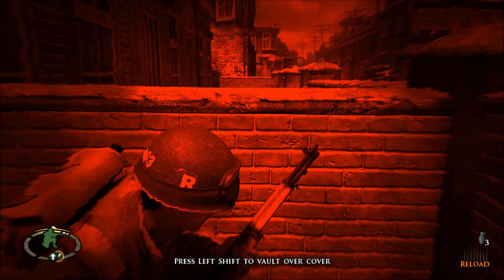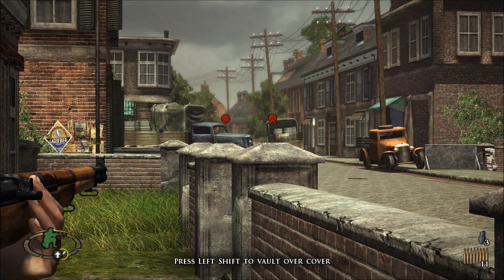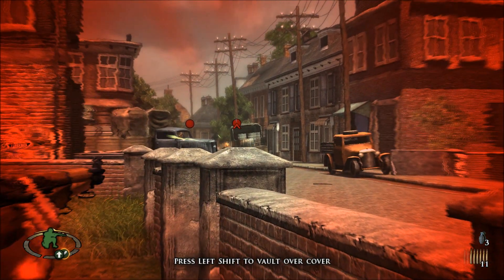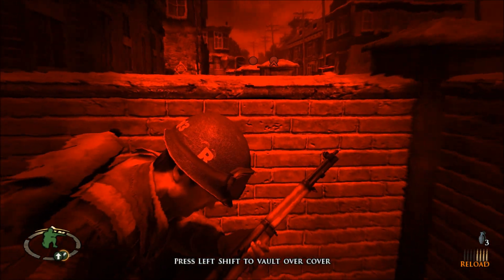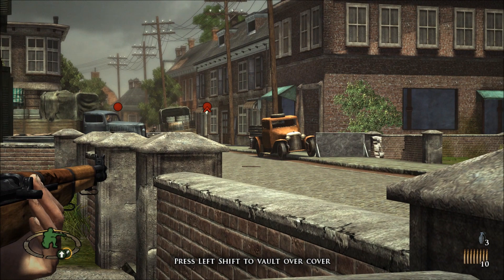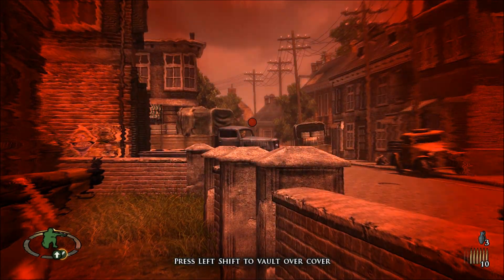I knew those Germans were up there somewhere, but I really couldn't see them. Then the guy pops his head up — there he is. MG42's down there. Taking a risk, staying out in the open like that, but looks like it paid off. MG nest is clear.